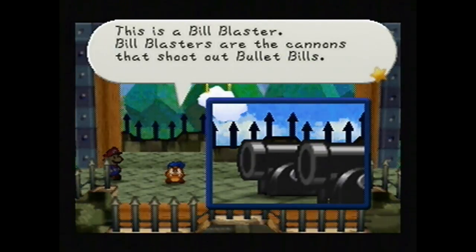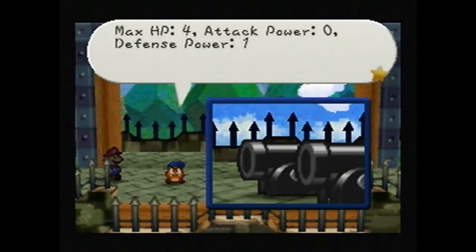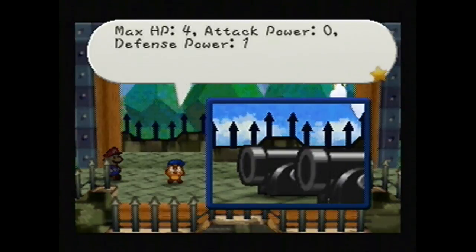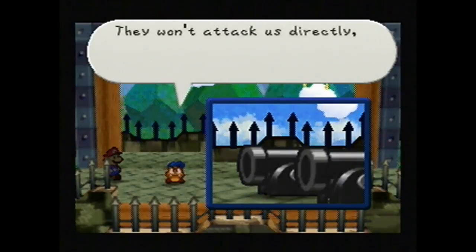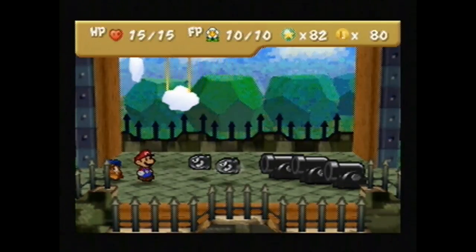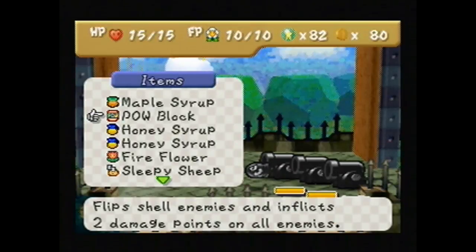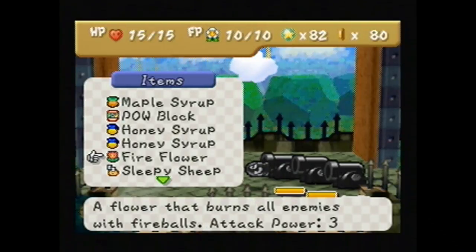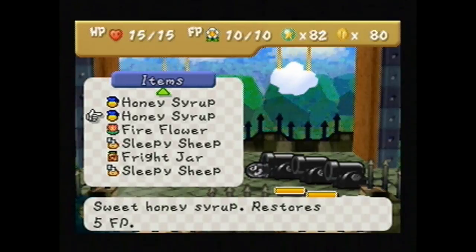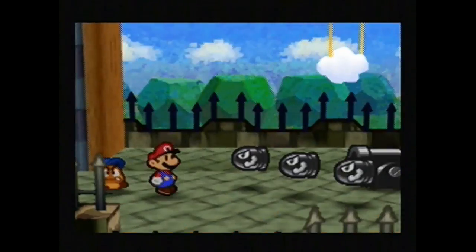Bill Blasters are the cannons that shoot out Bullet Bills. Max HP 4, attack is 0, and defense is 1. Yeah, their attack is 0 because they shoot out Bullet Bills, and that's how they fight. So their defense is 1. They won't attack us directly - they shoot out Bullet Bills. Basically we want to take them out as quickly as we can before they shoot out too many of those things, because they've already shot out 3. Power Jump does 2 damage, Fire Flower does 3. I'm gonna use a Fire Flower to do as much damage as possible.